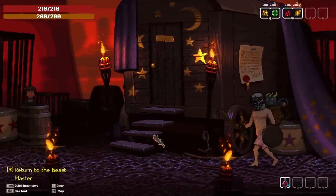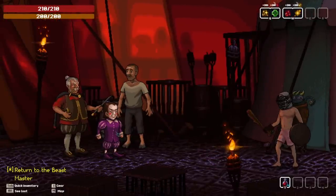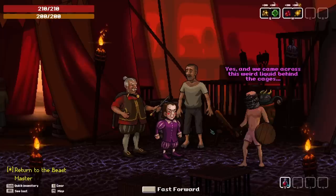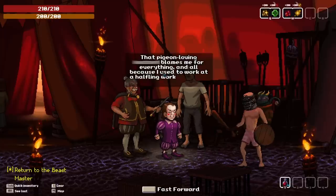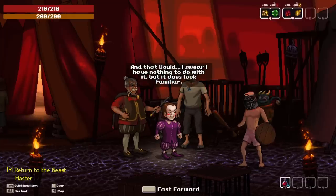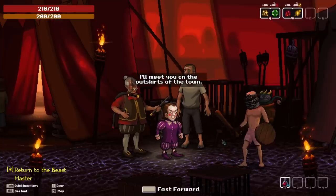So we just need to find the Ringmaster. Wait — that was this guy back here, wasn't he? No, that was the Beastmaster, which I have to go back to anyway. Are you the Ringmaster or are you a clown? I'm not sure how I can be of help. Heard you're the ones who agreed to find the acrobats. Yes, indeed. Weird liquid — Wizard thought you'd know something. Of course he would. All because I used to work at a halfling workshop as an artifactor, and he hates the mere thought of somebody outperforming him.